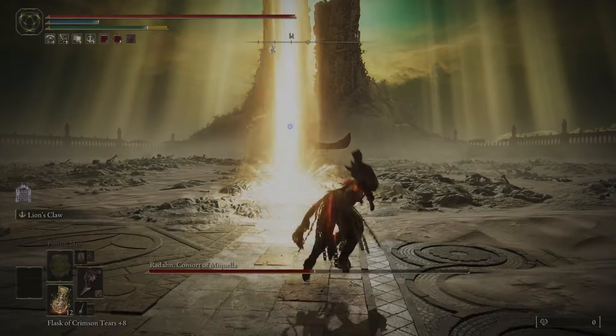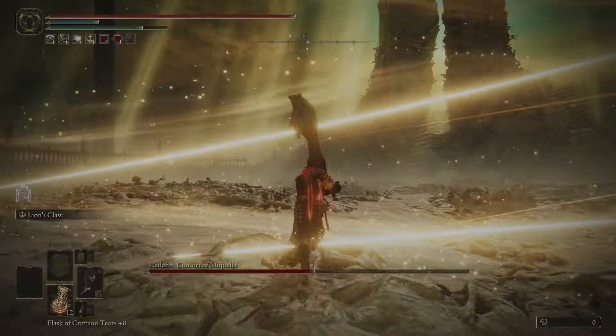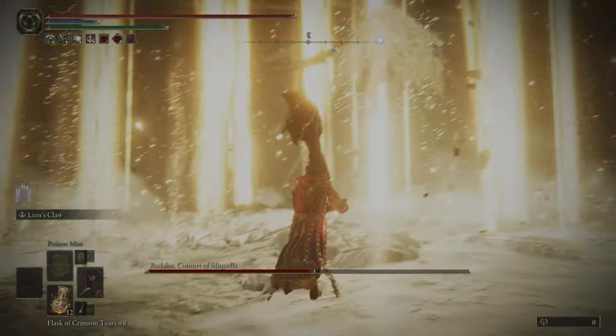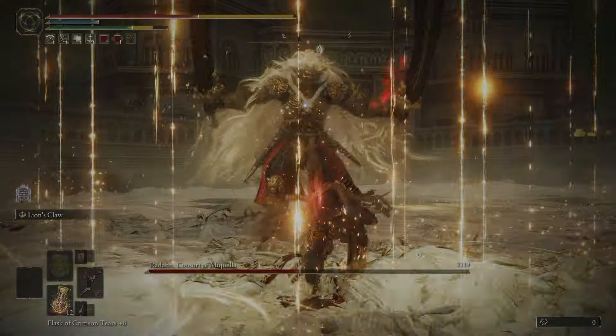I'm not sure why it started me so far away from him — it's a bug I've experienced a few times. He usually starts off phase two with this attack. When you see it, run by him, and as soon as the explosion happens, come back — you always have time for a light attack and sometimes a charged heavy.